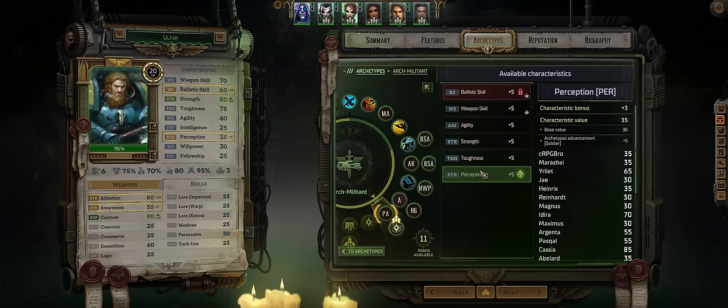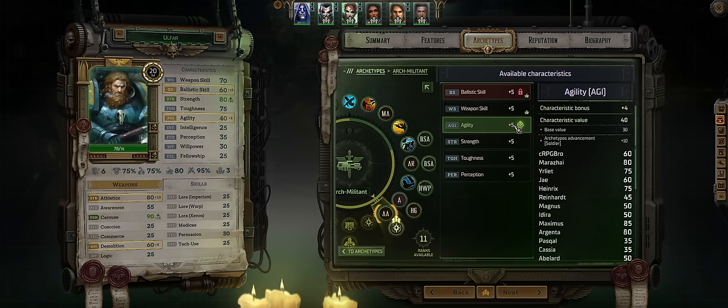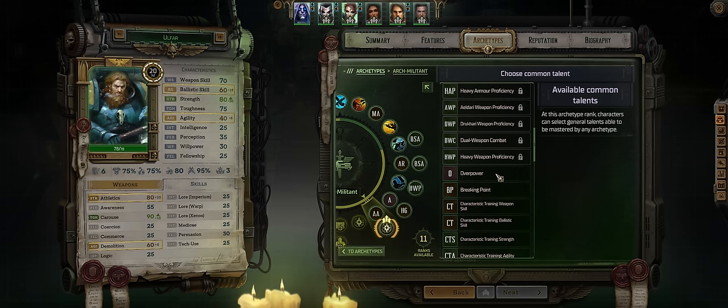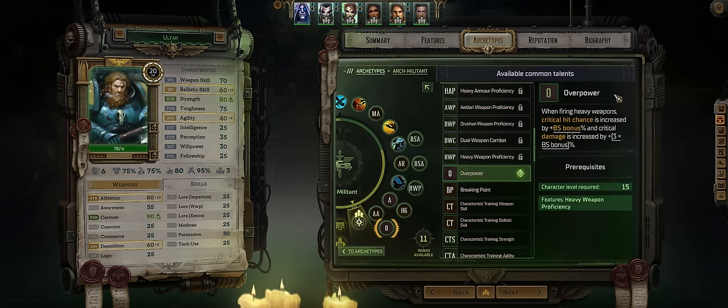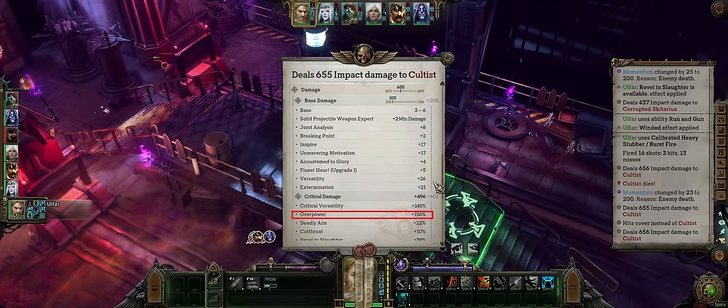Perception on the other hand can reduce enemy dodge, while Agility can highly increase your initiative and has synergy with some of the Soldier's abilities. I'd rather go with Agility just for higher initiative if needed. Then Overpower — when firing heavy weapons you'll get a huge bonus to both critical hit chance and critical damage, a must-have for any heavy weapon user.